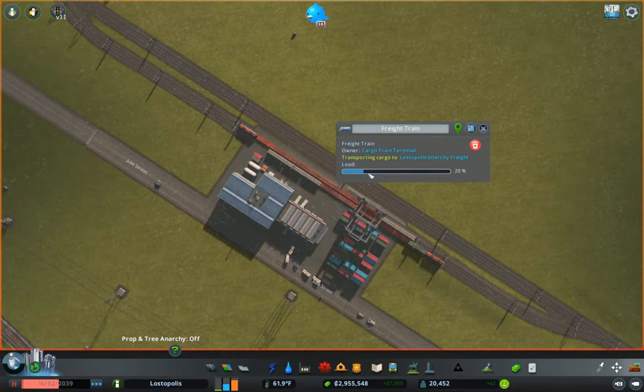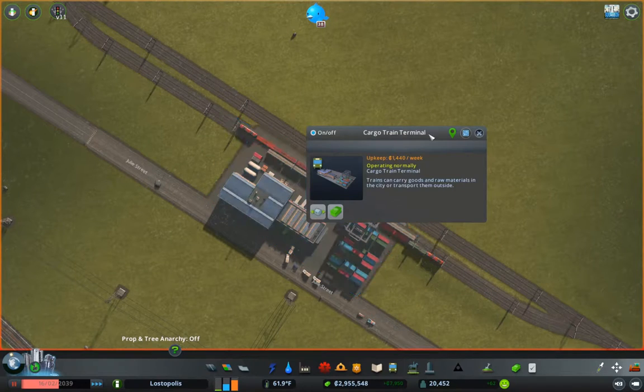Okay, so this is — yeah. We're going to do here, and this is going to be Moore Estate Freight.